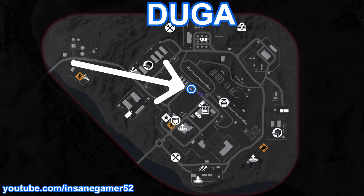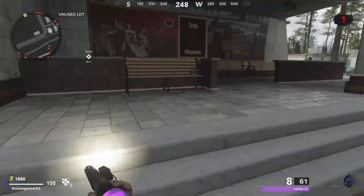Here's where to find the Monkey Mask on Duga. Head to the unused lot area, and it will be sitting on top of this bench.